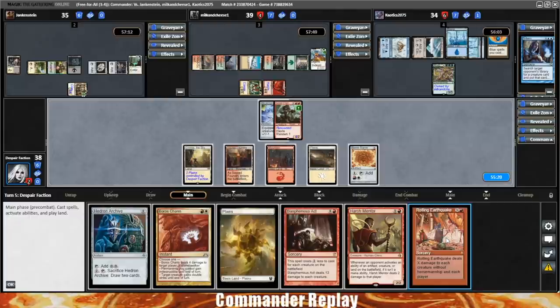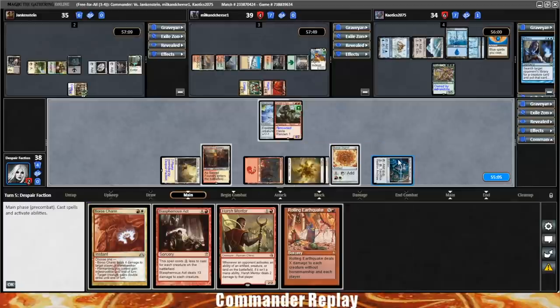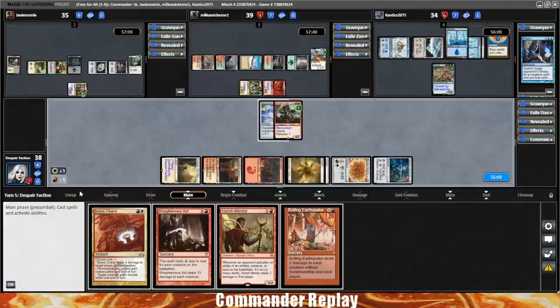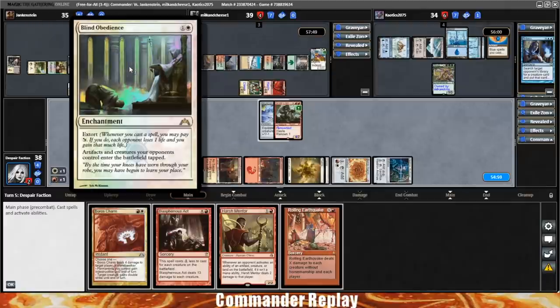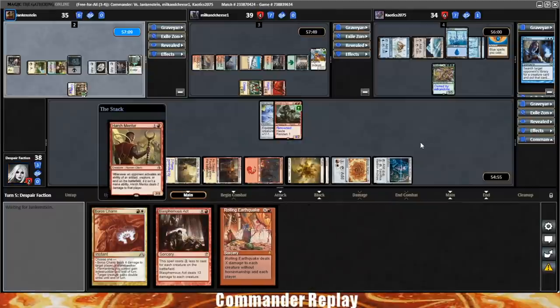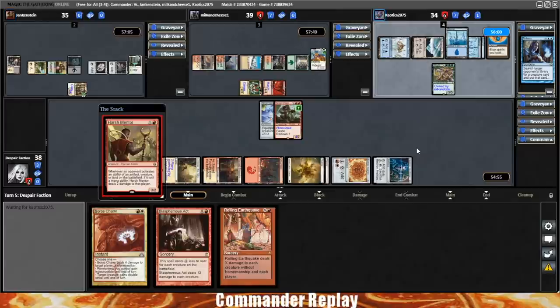We draw the Rolling Earthquake — probably gonna hang on to that for a little bit. Let's play the Planes and the Hedron Archive. Oh, that comes in tapped — yes it does, but we still have the mana we need. Usually that misplay into a Blind Obedience wrecks the whole turn, but this time it's gonna work out for us. Play the Harsh Mentor.